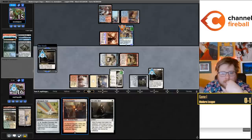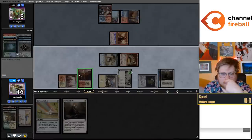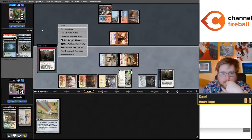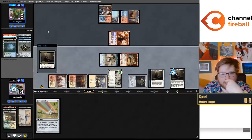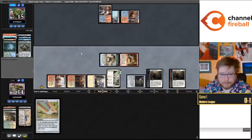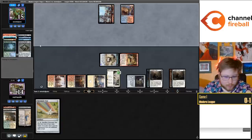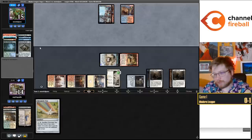Definitely want to target the Shredder first so they don't get their connive off. We have the Shock here. Next turn we can play Chromatic Star, maybe get our Dragon Engine back if they don't kill the Engineer. If they do kill the Engineer it's not the end of the world - we're not far away from unearthing our Dragon Engine, and we get to flip the Restoration. Pretty ahead.